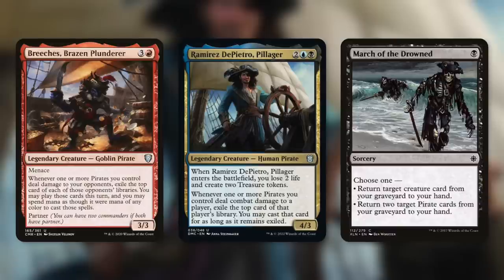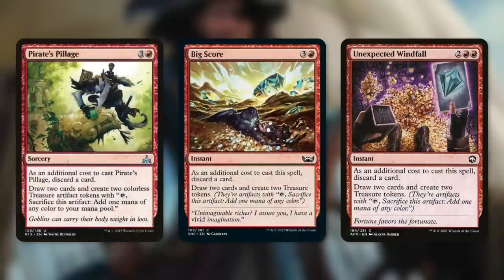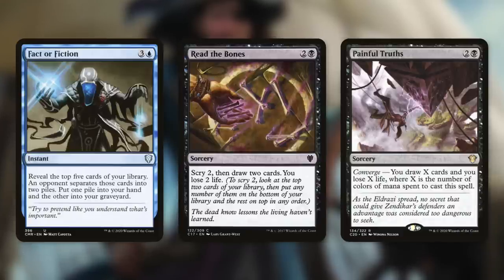Ramirez DePietro, Pillager enters paying two life to create two treasures, and whenever a pirate deals combat damage to a player, we exile the top card of that player's library and can cast it while it remains exiled. Retrieve from the Deep is a one-mana spell that returns two pirates from our graveyard. Pirate's Pillage, Big Score, and Unexpected Windfall each have us discard one card to draw two and make two treasures. Finally, Fact or Fiction, Read the Bones, and Painful Truths round out our draw spells, offering various combinations of scrying and drawing at the cost of life.